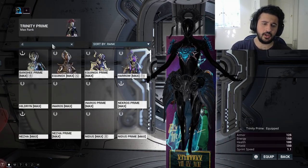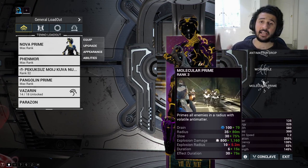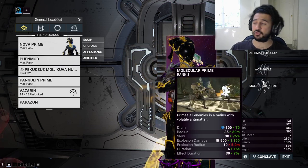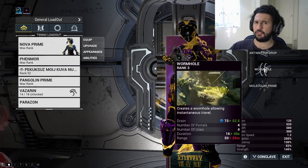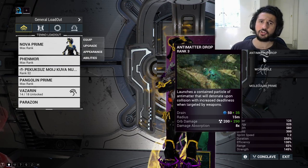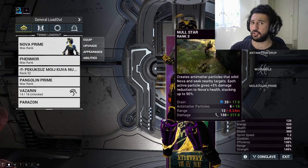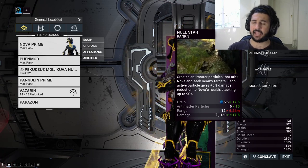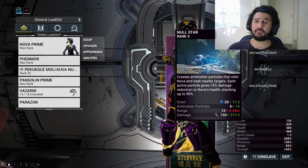The other Warframe I suggest is Nova. Nova is a very powerful frame mainly because she has an ability called Molecular Prime, which can not only slow down enemies and give you tons of crowd control but also make enemies a lot easier to kill. Without mods, you're going to need some sort of damage multiplier outside of mods to take out these enemies. Another ability is Wormhole, which lets you move from point A to point B, but the most important one is Antimatter Drop. Nova throws a ball out and you shoot it with your pistol, which kills groups of enemies. Each antimatter particle surrounding Nova also gives you 5% damage reduction per particle — you'll have around 6 particles, giving roughly 30% damage reduction — and those balls hit enemies with slash procs.